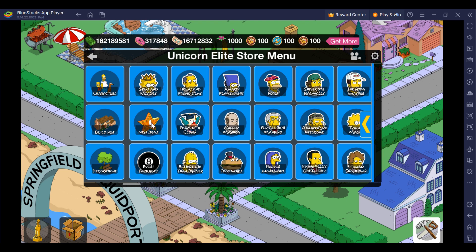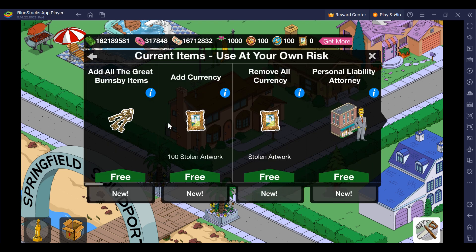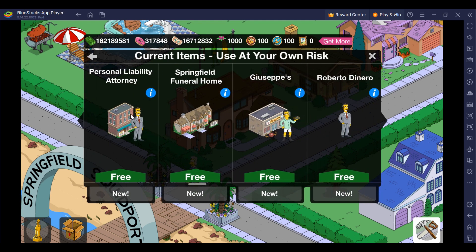With the new items, just click on the new items menu and you're going to see the nine items that are available today — they'll be available for everybody else tomorrow. With every content update there's new currency. This one is stolen artwork. I've created a button where you can add 100 each time. Something new: I've also created a Remove All Currency for Stolen Artwork button, so it will put it back to zero.